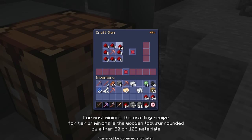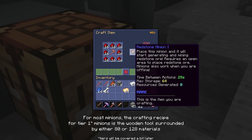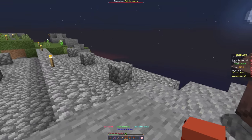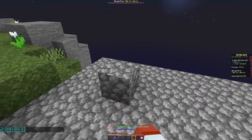To craft redstone minions, surround a wooden pickaxe with 16 redstone dust in each slot, for a total of 2 sets of redstone dust each. If you mined what I suggested, we should have enough for 3 minions. Once crafted, place them on their blocks and they'll get to work automatically, even when you're offline.